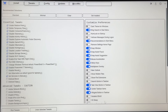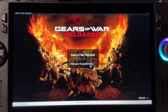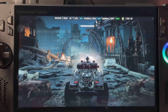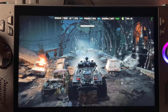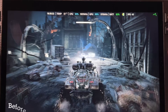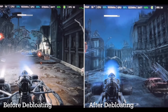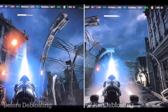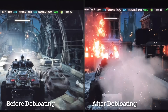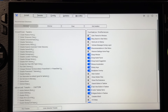Now, how much FPS has this debloating actually gained us? Let's test with Gears of War Reloaded, launching from the Windows desktop both times on the 17W performance profile in a similar part of the game for a fair test. After debloating, FPS stays in the 50s where before it drops to the 40s at times. Post-debloat we're hitting the high 50s and even early 60s compared to lower beforehand — a noticeable improvement.